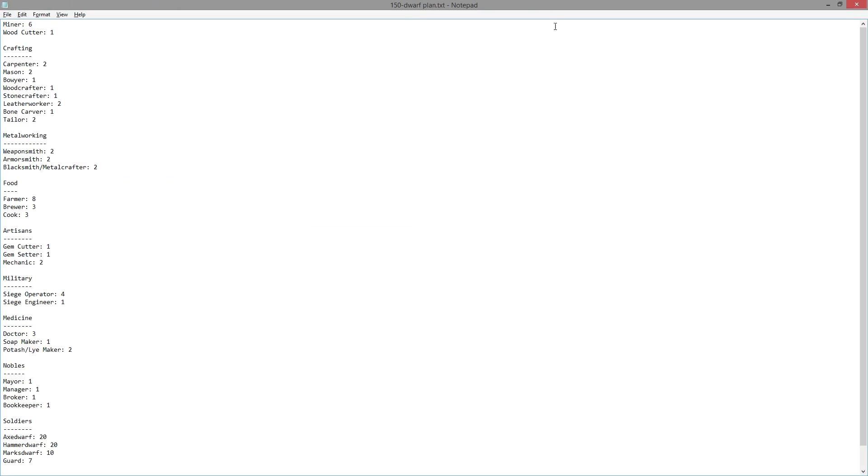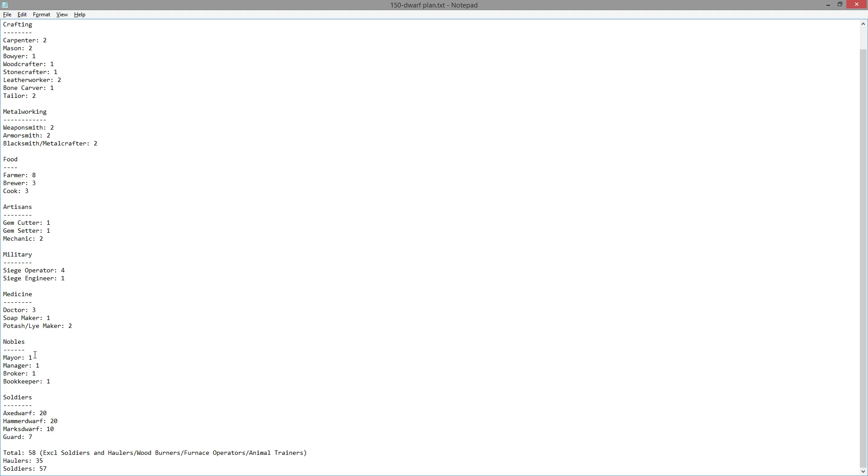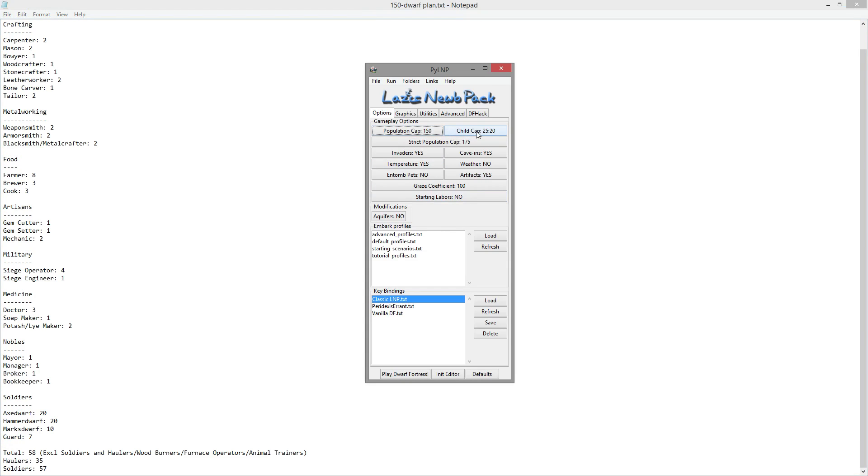Let me show you my plan. These are specific roles I'm going to need: six miners, one woodcutter, and so on. You can see the whole list - I planned it all out, including three doctors and various nobles that will have no other job except their noble role. Then outlined soldiers, with totals down here: 58 people that aren't soldiers or haulers, 35 haulers, 57 soldiers, bringing us to a grand total of 150 dwarves.